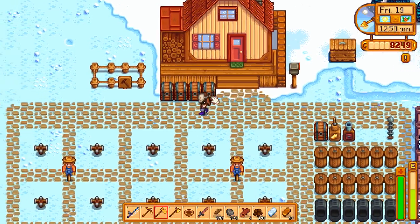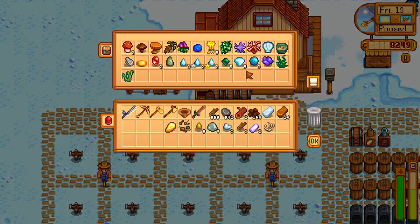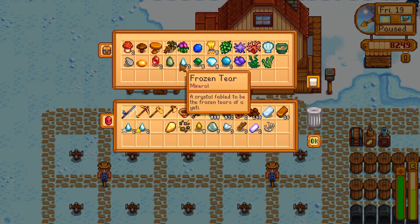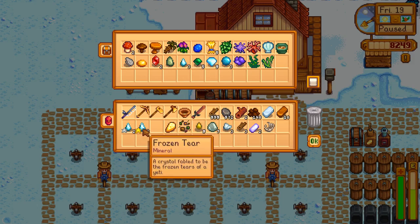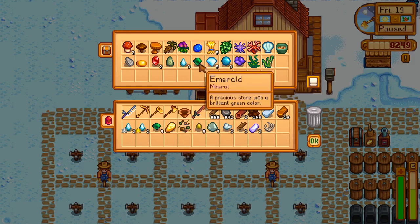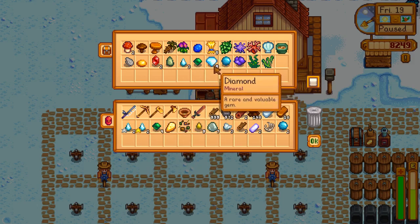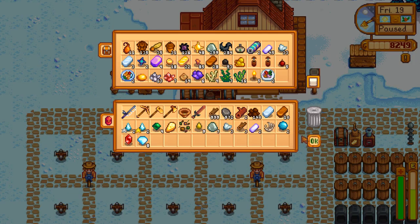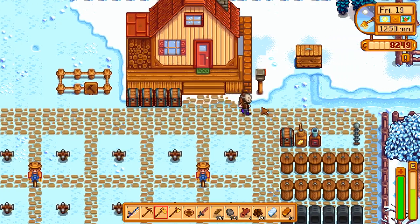Okay, so Clint is going to be the person who is going to be accepting my gems. I need him to accept the gems right now so that I can get my payment immediately and then go to Krobus. I need an iridium sprinkler every single time they're on offer. We're going to take those frozen tears, definitely all the emeralds, definitely all of those, and then a bunch of diamonds. I'm hoping not to need all of the diamonds, but if I need all of them, I'll sell them — without a second thought.